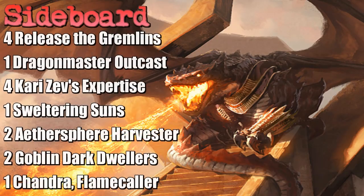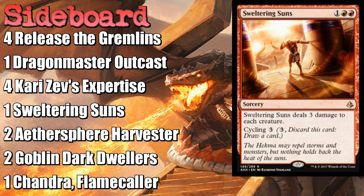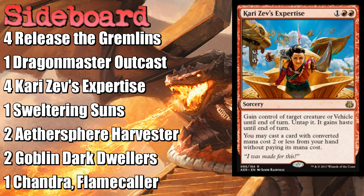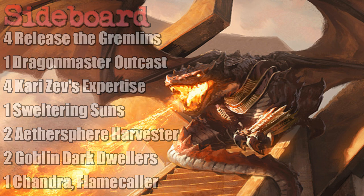For the sideboard: four Release the Gremlins, because if they play a Marvel without spinning it we can jump right on it, and it's also great against Heart of Kiran. Another copy of Sweltering Suns to complete the playset. Kari Zev's Expertise is in there specifically to steal an Ulamog if they get it down early against Temur Aetherworks — which shows just how limited our options are against that deck post-sideboard. I think Expertise is the best steal-a-guy-for-a-turn effect in the format, letting us play something for free and swing in with their Ulamog.